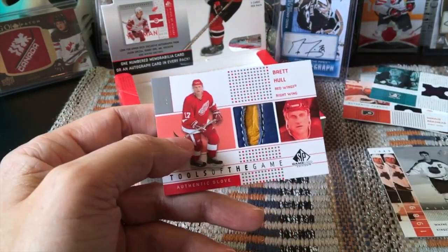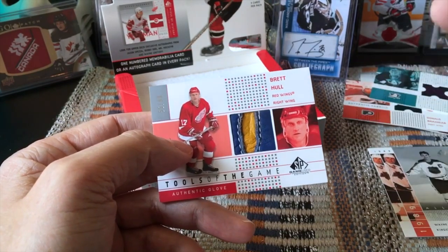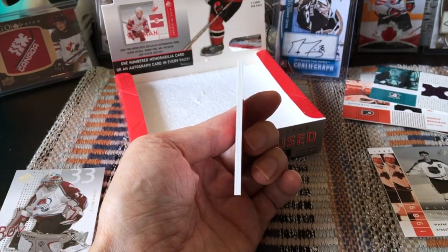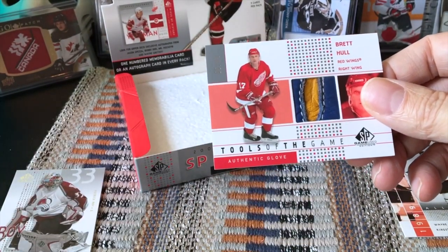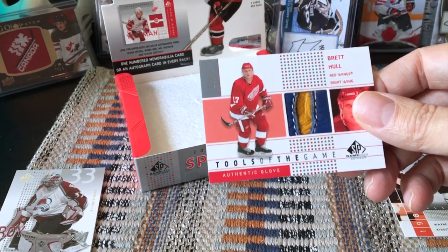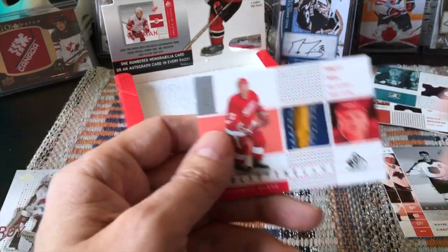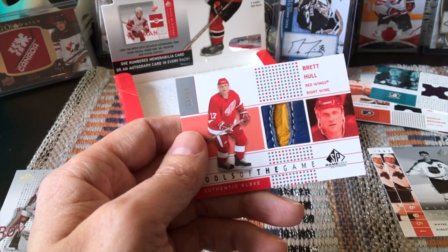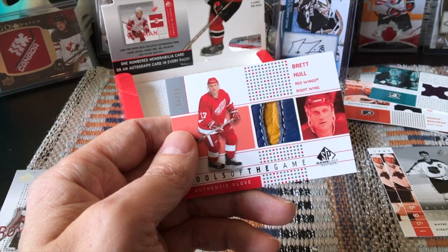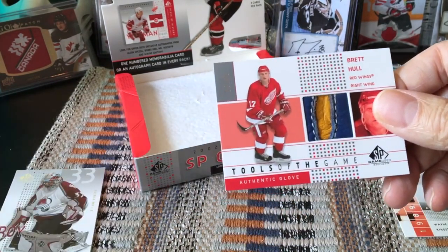Whoa, check this out — wow! Honestly maybe this is why people enjoy this product. It is a sick, absolutely fantastic, beautiful hit. It's a piece of his glove from St. Louis — just a chunk of material. This is the thickness of the card. Brett Hull is 23rd in the history of the game in points — he has 1,391 — playing almost 1,300 games, more than a point a game.